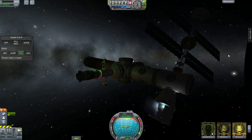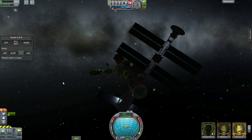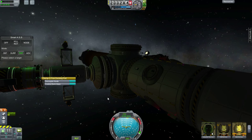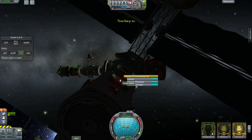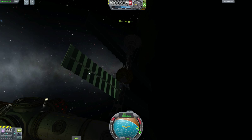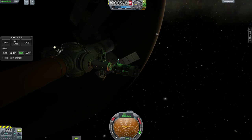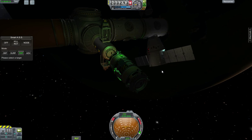So now I'm going to move this solar array and attach this big end right here. Let's get to it — stop the rotation. Undock. I'll have to do a little bit of manual flying right here, that's no problem. Control from here, let's go into chase view to make sure we have proper orientation.